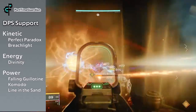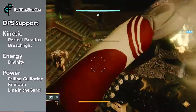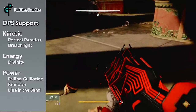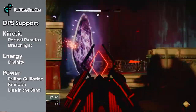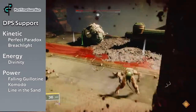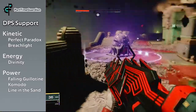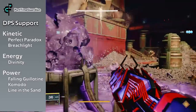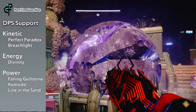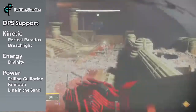A good DPS support loadout would be built around Divinity in the Energy slot — this would be something where you're helping people do sustained DPS. For the Kinetic I picked Breach Light, which is a good bailout weapon. And then Perfect Paradox, which was a shotgun you could get in earlier seasons. Built on top of this, I would do Falling Guillotine, and then Komodo or Lying in the Sand depending on whether you're doing something short or long range within the raid.